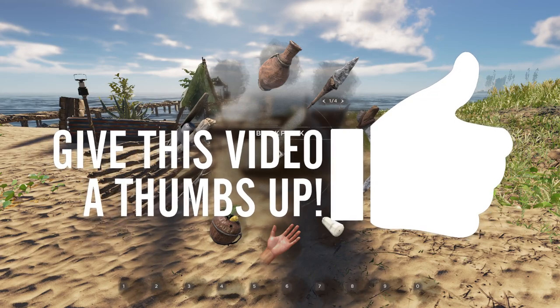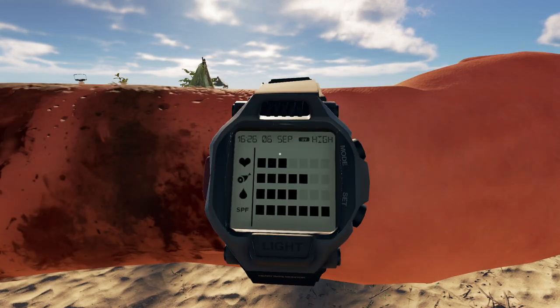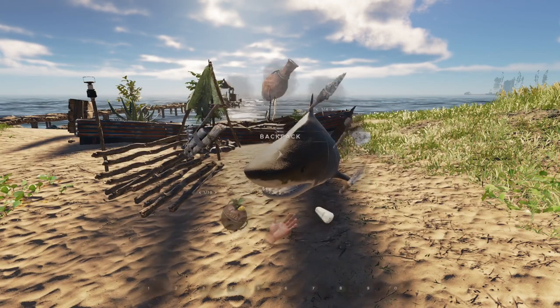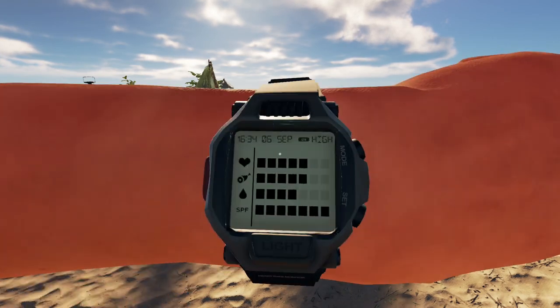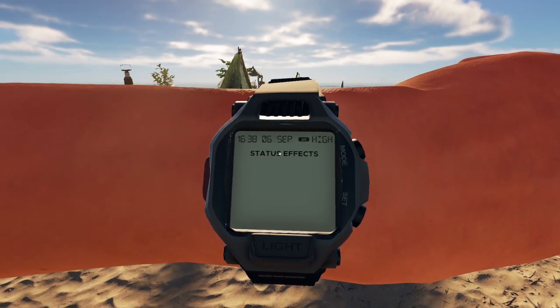Next up we're going to give the gauze a try. You can see we're back to bleeding and down to three health with the bleeding effect in place. We'll grab our gauze, go ahead and consume that, and you can see we've again recovered the two pips on our health and the bleeding status effect is gone.